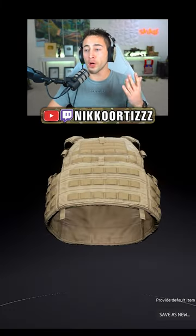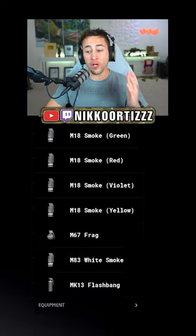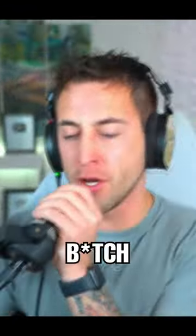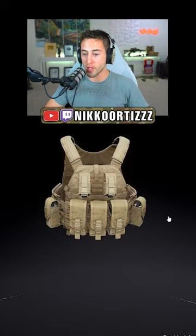So we're gonna go with tan on our plate carriers. We're gonna rock primary ammo, then we're gonna scroll down to grenades and give them two frag grenades — they're gonna blow it up — and then we're just gonna rock some green smoke and some red smoke.